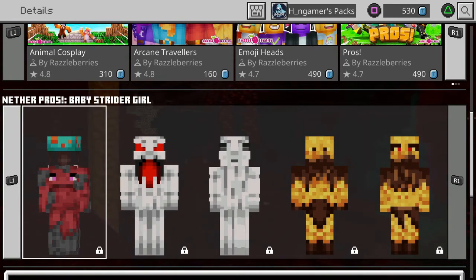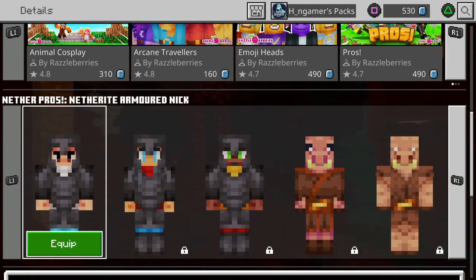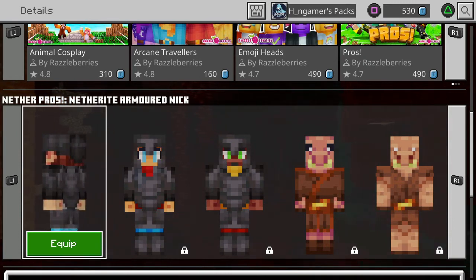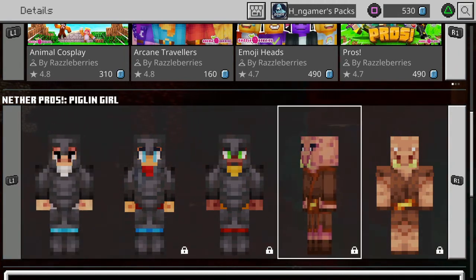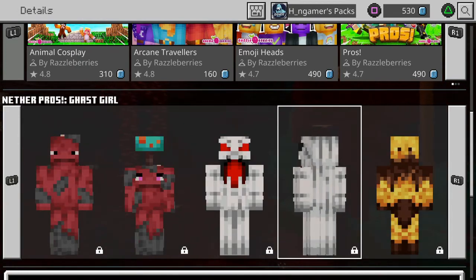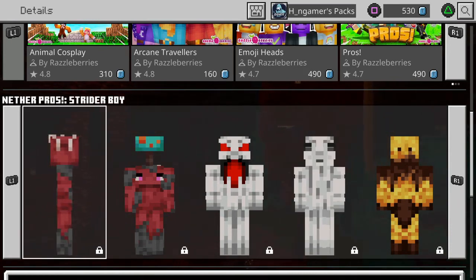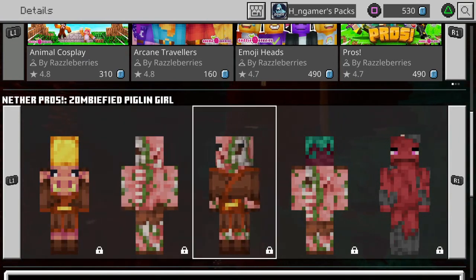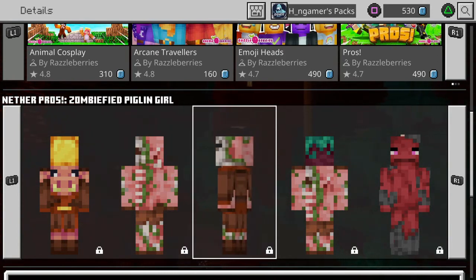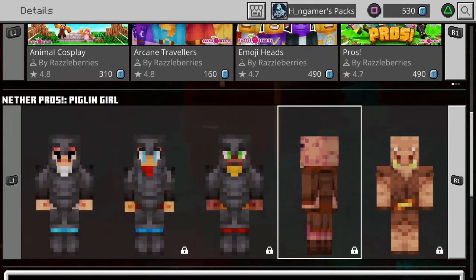We've got all these amazing skins that we've literally gone through. My favorite skin has to be the free skin right here — because it's simple, it's nice, it's wearing the Netherite armor. Let me know in the comment section down below what your favorite skin is. Is it one of the mobs? Is it one of the armored ones? My next favorite skin is the Strider Boy. All the skins are looking exactly like the mobs as they do in the actual game. The textures and the layout of all of them are very, very incredible, and they fit perfectly for the skin pack and the exact theme of the Nether update.